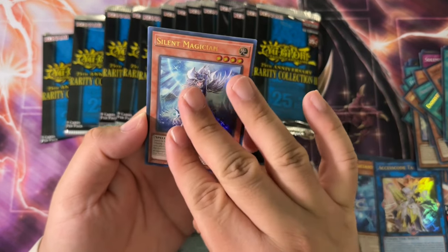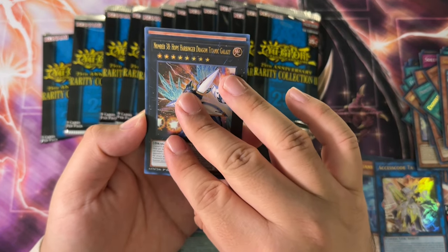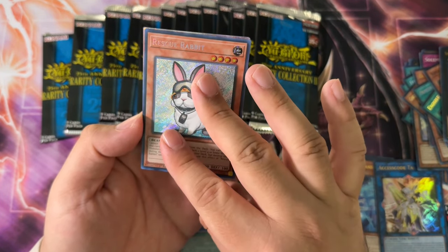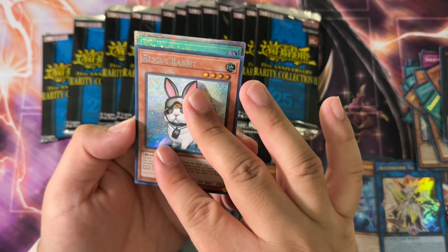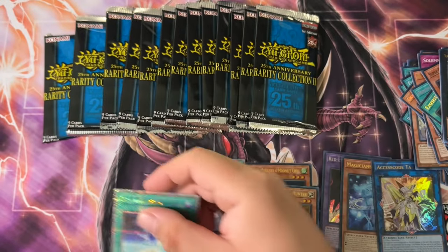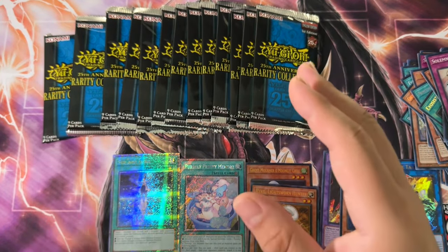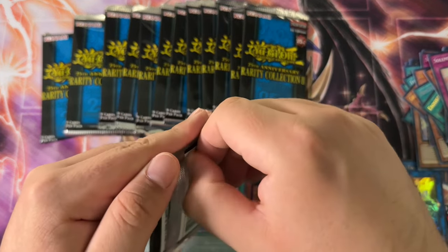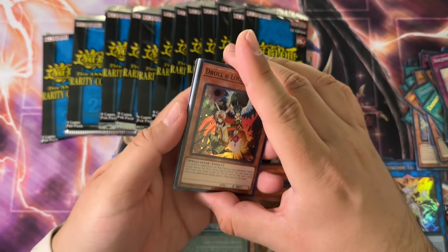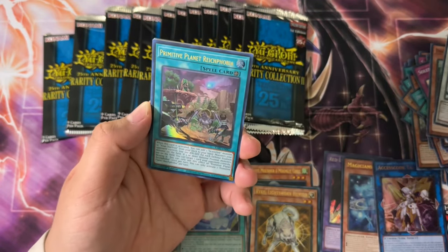Cosmic Cyclone — I think we got something right after this. After this one it is a QCR: Soul and Luna. I feel like this is another dud in my opinion. If we're getting a high rarity card, I don't want a high rarity spell or trap, if I'm gonna be completely honest. Any of the monsters are actually preferable for me, at least.